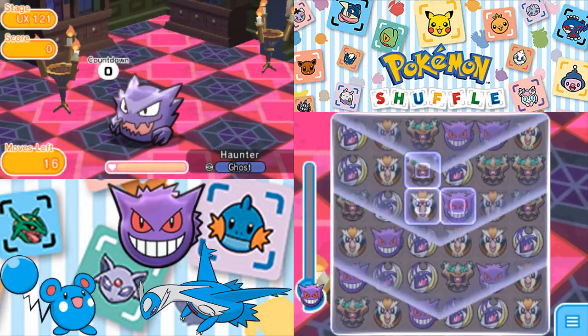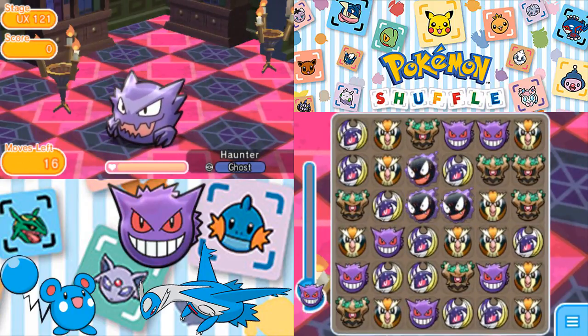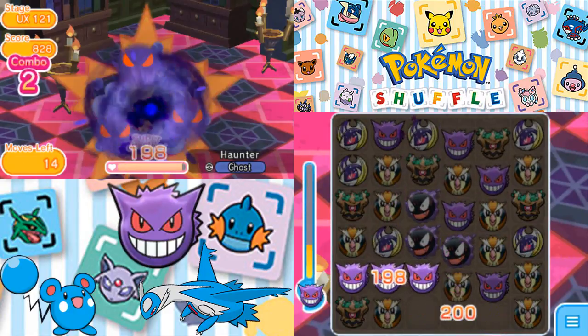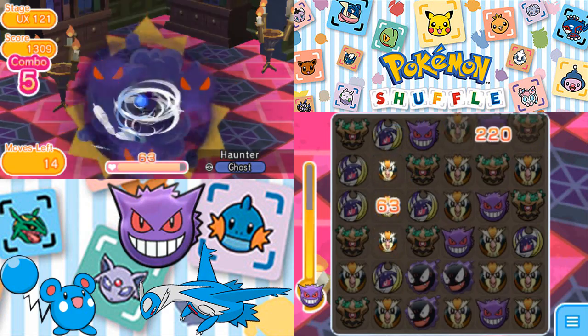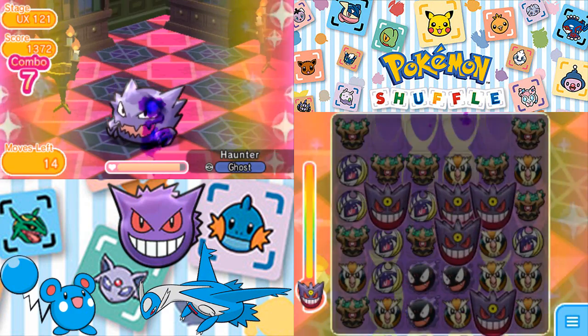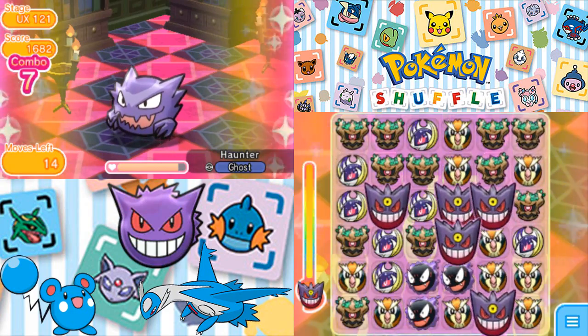Right off the bat I think I have to go for the Trevenant — never mind, that's going to mess things up. There are Ghastly on the board that I can't really do anything about. Trevenant's not coming through for us anyway. We're getting the Mega Evolution, but that's only going to get us so far.